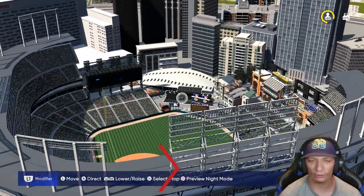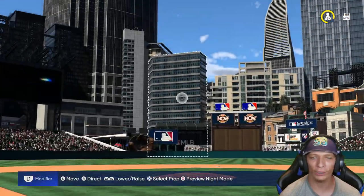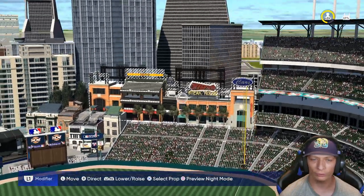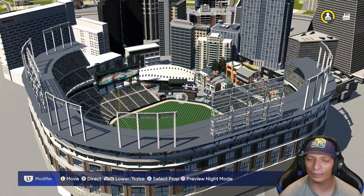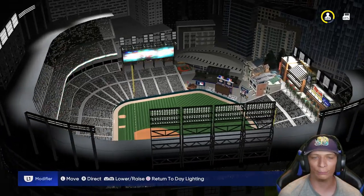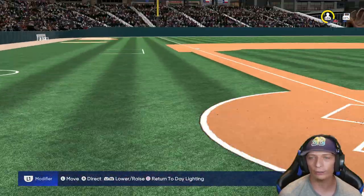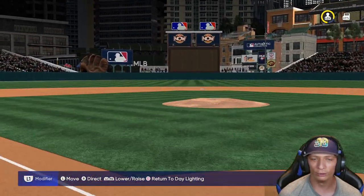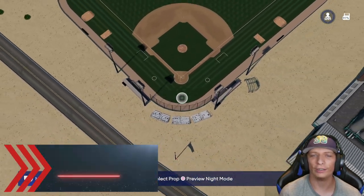Here's the next stadium — another awesome looking one. Look at that big city in the background, absolutely love it. From behind home plate, oh my gosh, that view is absolutely beautiful. Right field looks awesome, left field and dead center have a lot going on as well. The lighting is absolutely beautiful. I would like to see the city better especially at night, but you can see it fairly well. Overall a nice stadium.